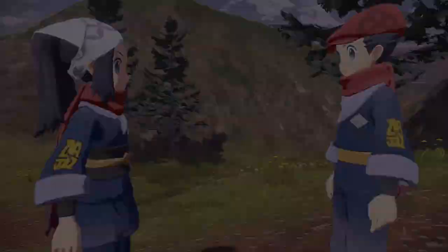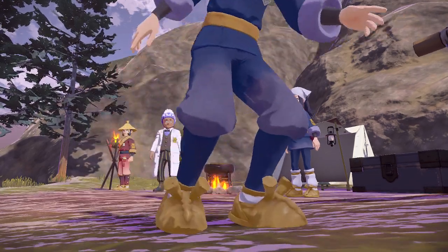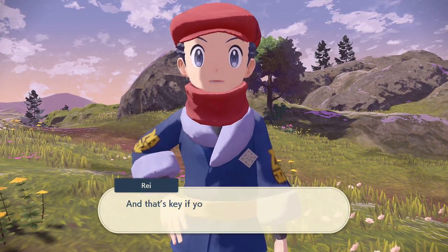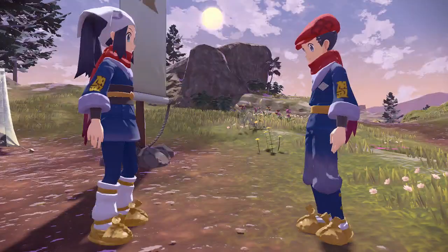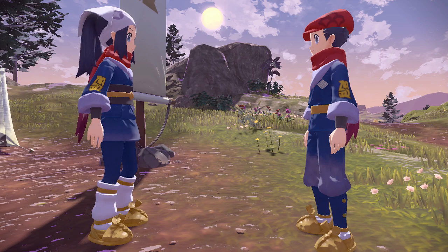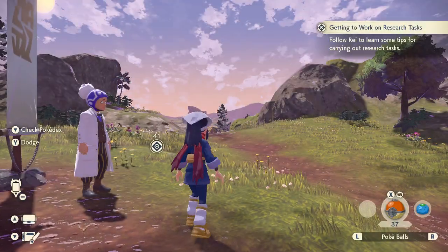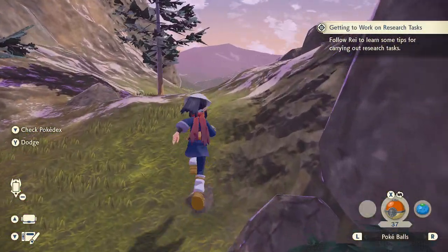Dodge — yeah we know how to dodge, just press Y. It's a really cool mechanic that makes you completely invincible, it's basically like Dark Souls. Everything has to have a dodge. Anyway, the further you rank up, the better the Pokeballs are that you can craft and the more Pokemon will obey you — you can see where this is going.